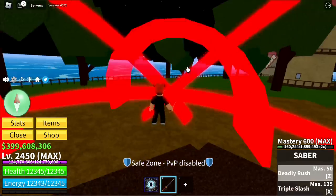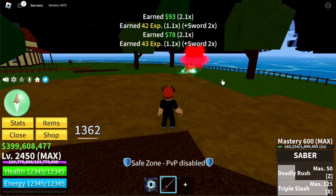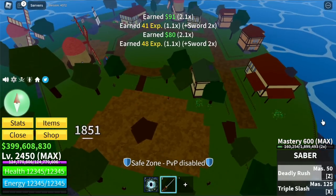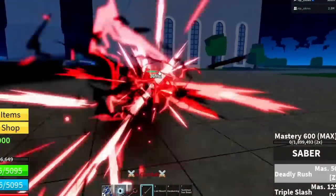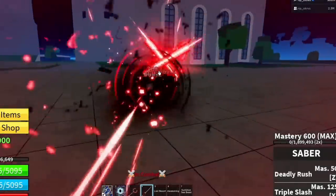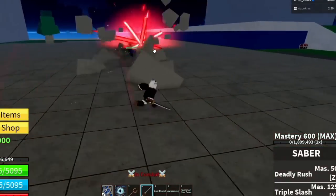Next up, the Saber. The Z skill is Deadly Rush and the X skill is Triple Slash. For the reworked version: Deadly Rush has three slashes, and Triple Slash has lots of slashes.